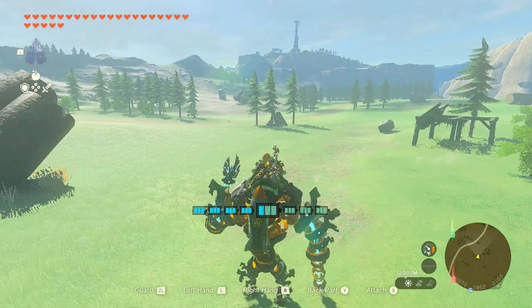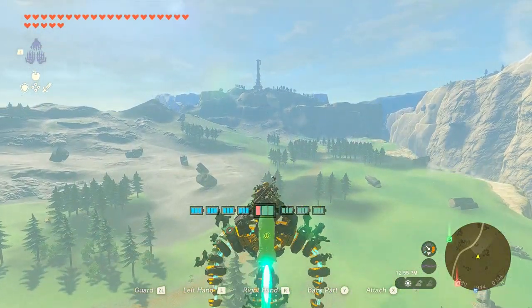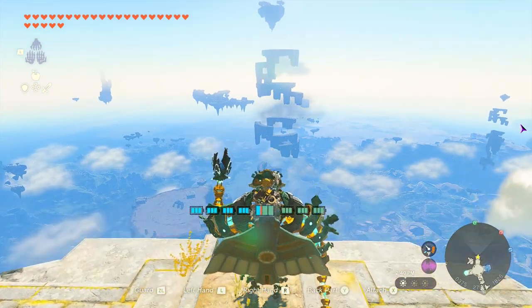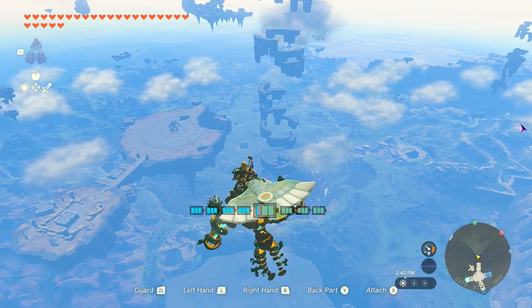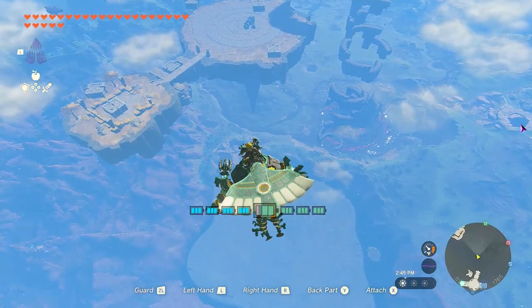We all know in the World Quest that we can launch the Mineru with a rocket. But did you know that we can also glide with our Mineru? We can glide with Mineru by attaching a wing to it. Look at how awesome it is! Wait, let me see if I can go to the island.